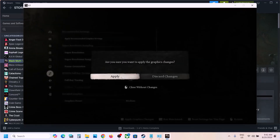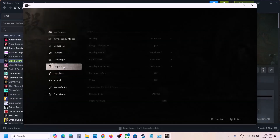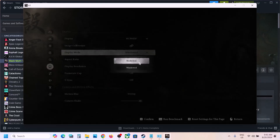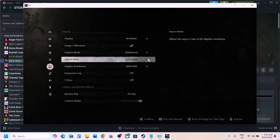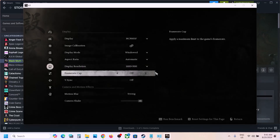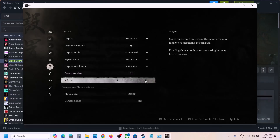Go to the Display settings. If the mode is set to Borderless, try Windowed mode. If the resolution is set to 4K, try 1920x1080 — you can even go lower.